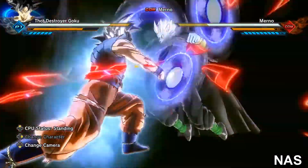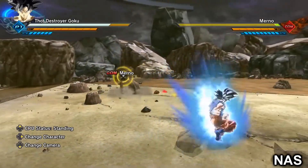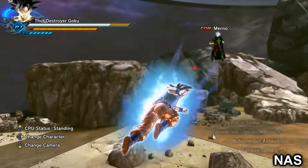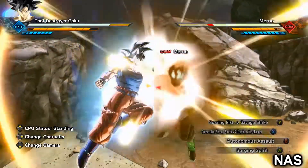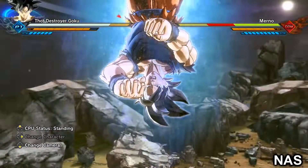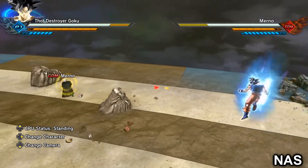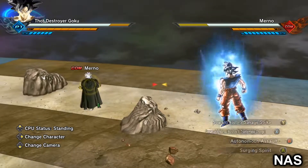And then the new move I added — Consecutive Normal Punches — this is what it looks like. I think it suits this Goku pretty well. We've also got Autonomous Assault, which is the move he used against Kefla, and that looks really dope.